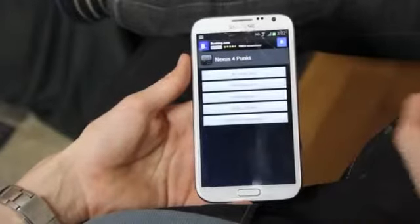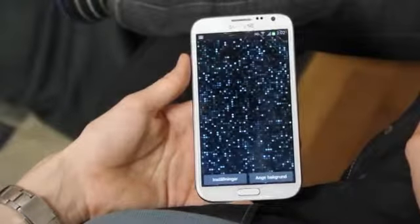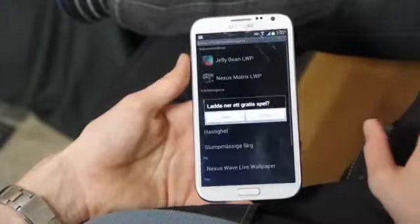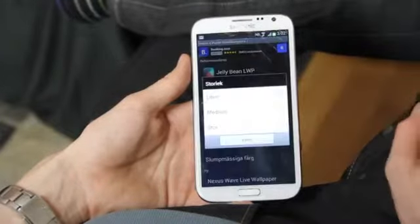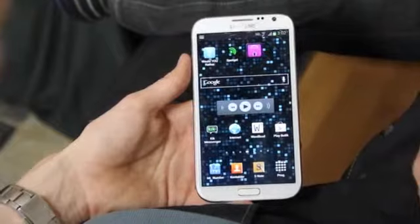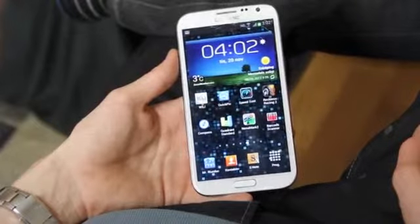When you open it up you can see there are some ads because it is a free app. Here you can see a quick preview of how the blue light background would look. You also have a size option — you can change to medium, and there will be big dots in the background, which gives a cool effect.